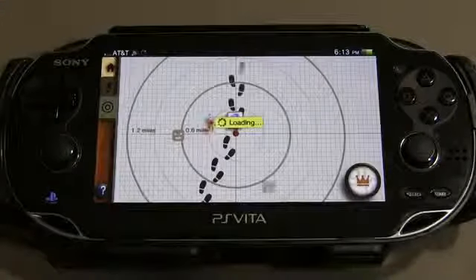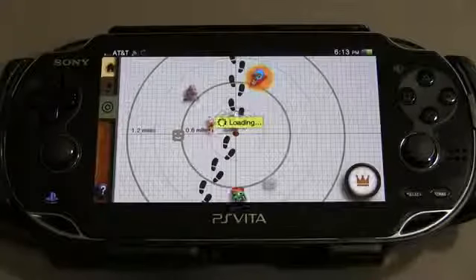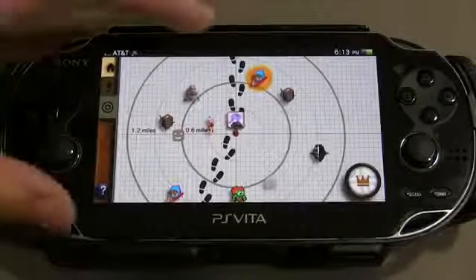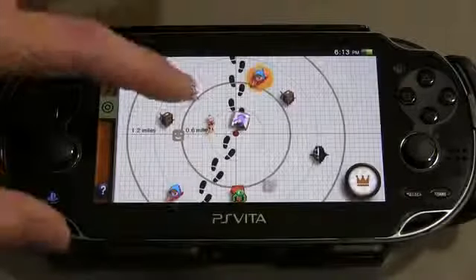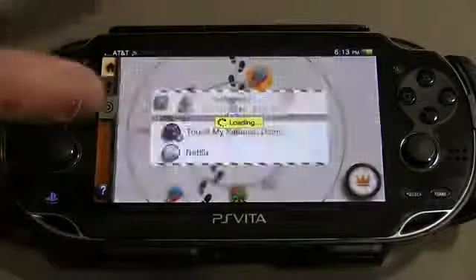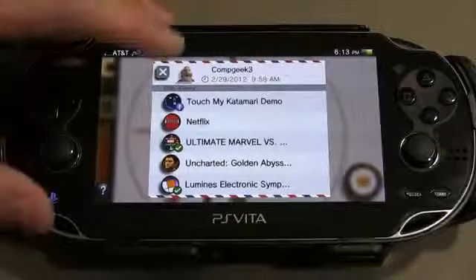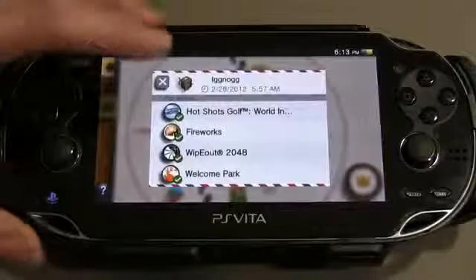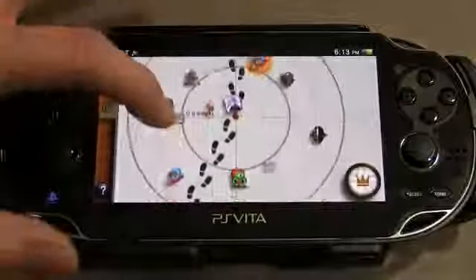As you can see, it's loading and it's showing the people that are around me that are playing right now. And as it continues to load, what I want to show you is that if you tap on these different individuals, what you're going to find is what they're playing. And what we're looking for in this particular instance is somebody who might have a gift box next to their name.